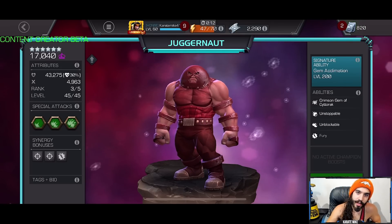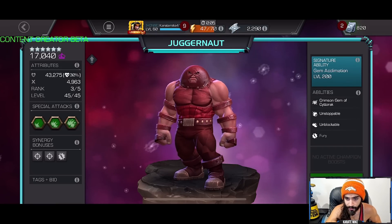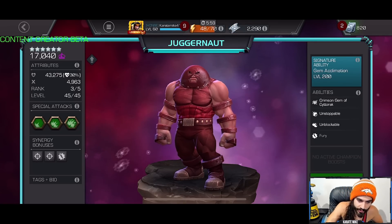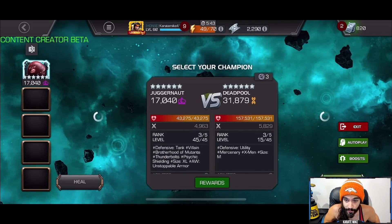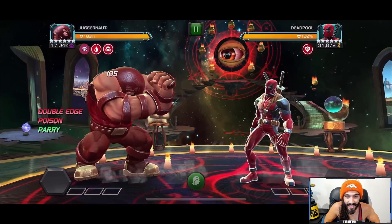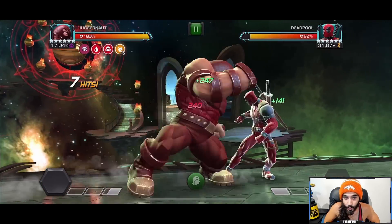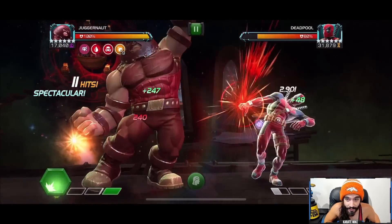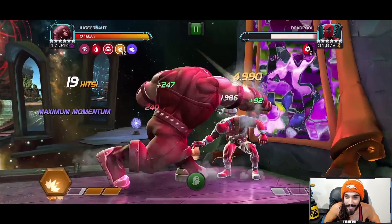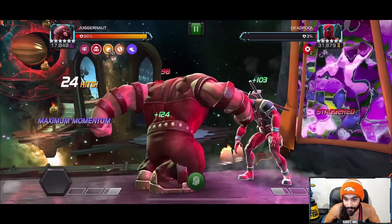Also, if any non-damaging debuff lands on Juggernaut, you're going to lose your unstoppables and won't be able to get your gem back until you use a special attack. Now let's look at the Deadpool and Howard the Duck fight — this is a health pool of about 160K, similar to battlegrounds, alliance war, event quest side quests, and casual questing. Deadpool is just done — that was so fast. His damage output is significantly improved.